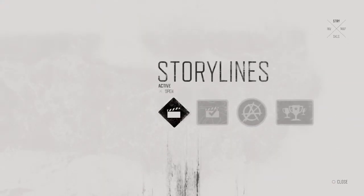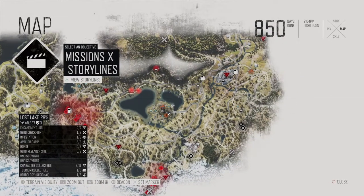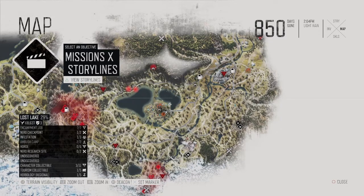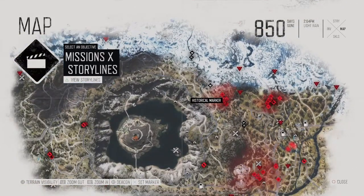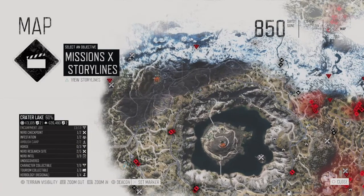If you go into the map, you can see the Lost Lake area — you can see 'Lost Lake 29' on the map. You can also see the ambush camp marker. You need to clear out all the ambush camps in the whole Days Gone map. When you have completed 100% of the ambush camps, that's when you progress toward this weapon.